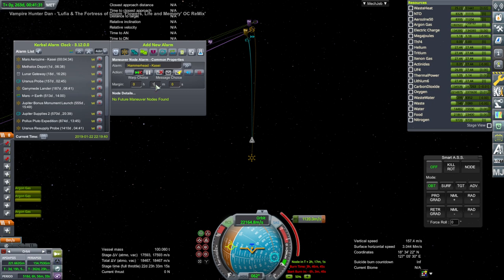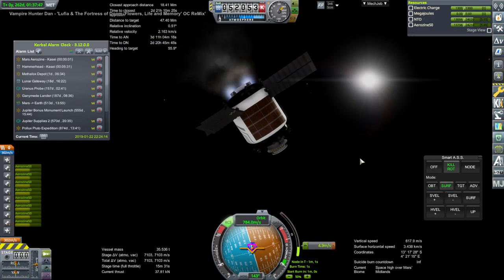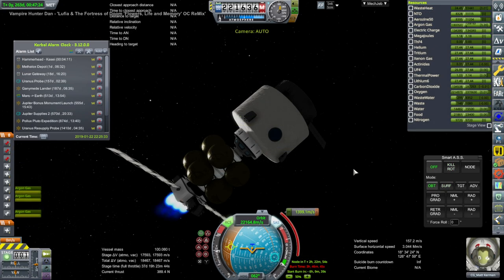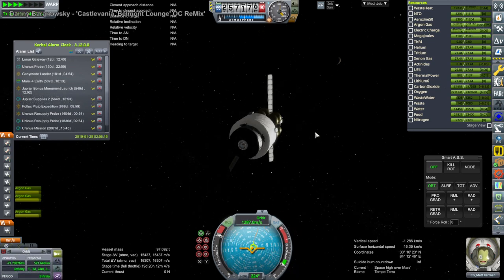We can't do the entire burn right now because we've got other things to turn to, like trying to rendezvous with stuff like this Aerosene NTO tank. So we have to do a little bit of ion engine burn, then turn back to these, then go back to it. I'm skipping most of that — I just wanted to show one of those iterations. This is doing more of its ion engine burn to eventually capture around Mars, and then it finally arrives, but there was a little bit of jumping back and forth between things that I've skipped.